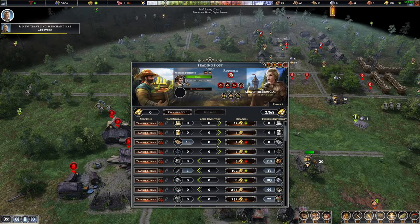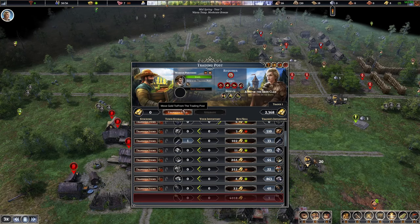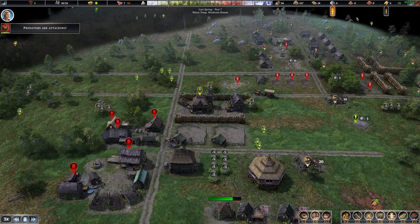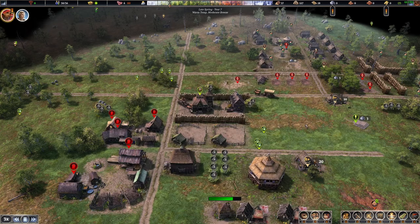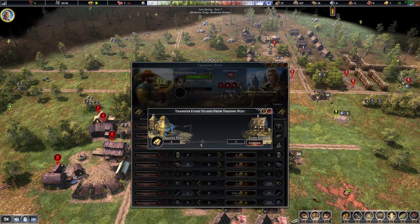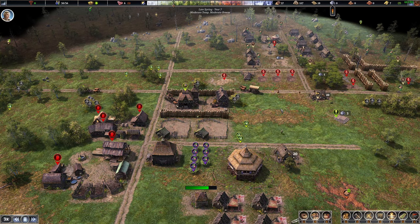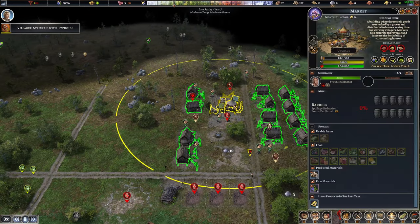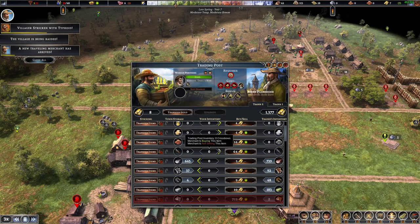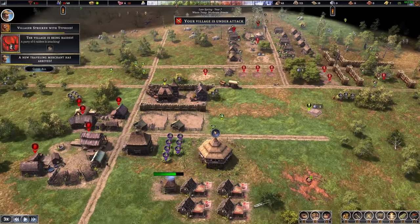We need 15 bricks and 10 iron ingots — actually 15 iron ingots and 25 bricks. We do have money — let's buy at least 15, so we need about 150 gold. Wait, where did all my money go? It just up and vanished — I don't know if that's a glitch, I've never had that happen. Looks like I just got robbed? That has to be a glitch.